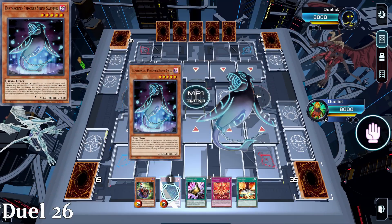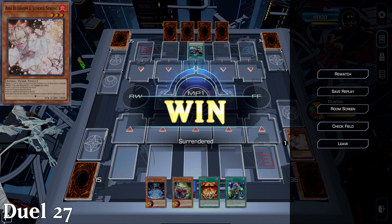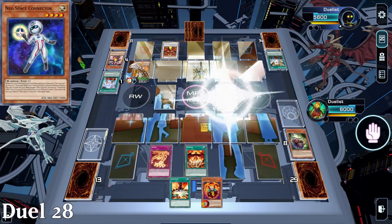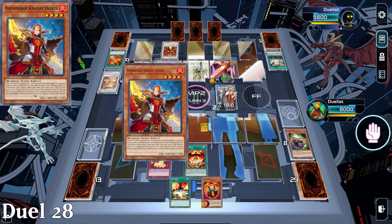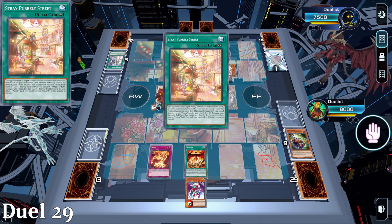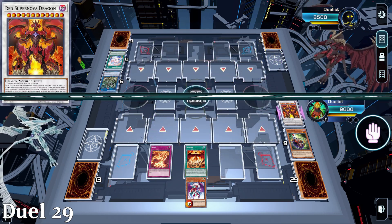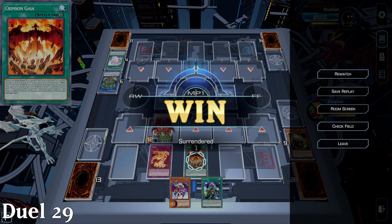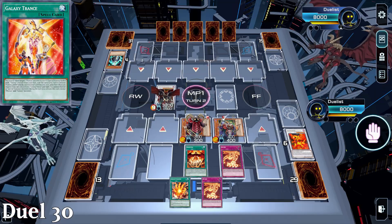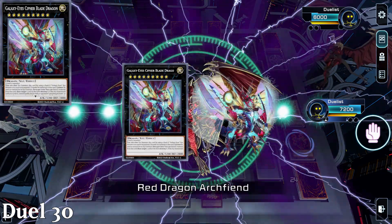Duel 26 was Branded Bystial — my opponent surrendered when I hit them with Scarlet Security. Duel 27 was Utopia — they surrendered when I ashed their first card. Duel 28 was Infernoble post-Duelist Nexus. They were beating me but the clock ran down, so I'm not counting that as a win since they probably just had to leave. Duel 29 was Purrley — I went first into Red Supernova, banished their Kitty Kitties, and they tried to Relinquished me, to which I banished again thanks to Red Zone. Turn 3 I returned Supernova and activated Crimson Gaia, to which they noped out. Duel 30 was against Galaxy — another beatdown deck. They break my board but on turn 3 I have far too much recovery, ending on Red Dragon Archfiend, Scarred, Bane, and Abyss before they surrender.